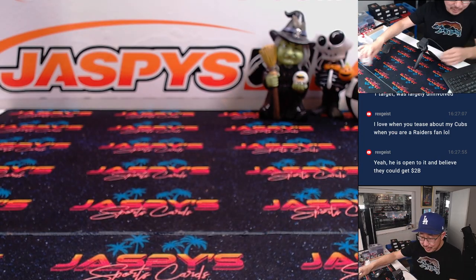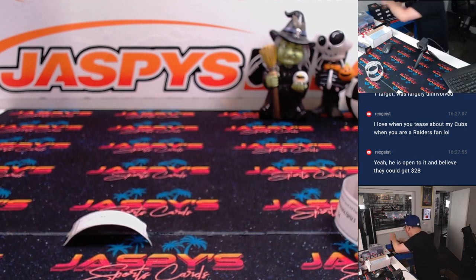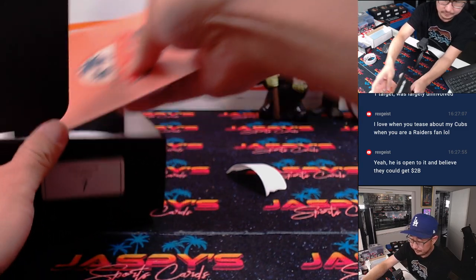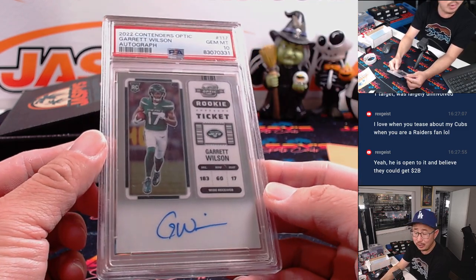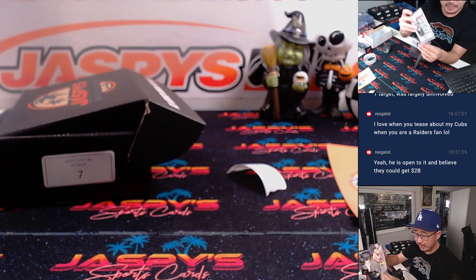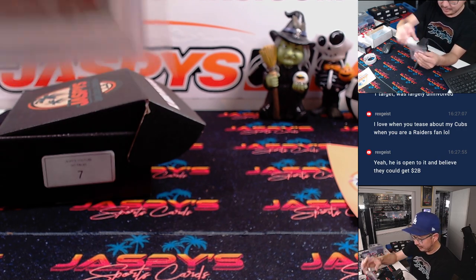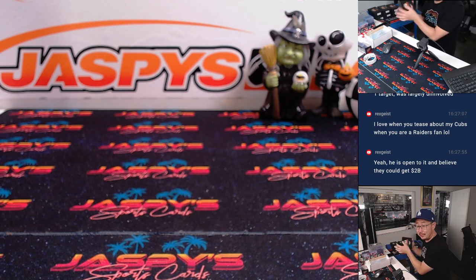Are we kind of halfway through this? Josh, you're up next with Pack 7. It's an autograph — rookie ticket auto, Garrett Wilson, from 2022 Contenders Optic, PSA 10. You've got to think that with Devontae Adams getting some attention, Garrett Wilson will have more room to operate. He's been looking better the last couple games.